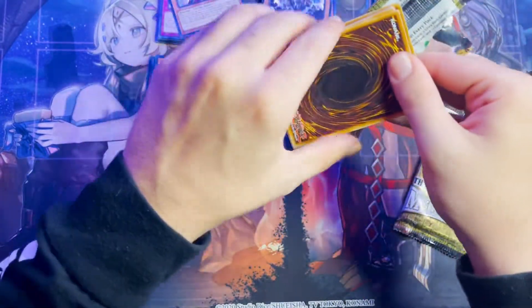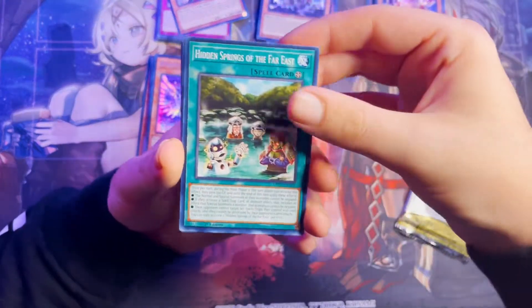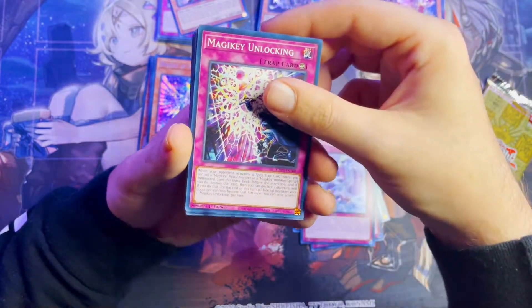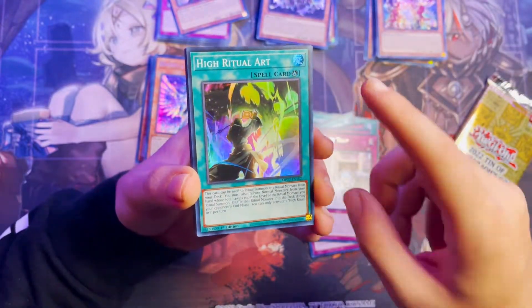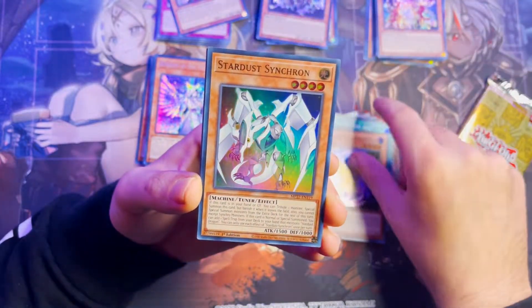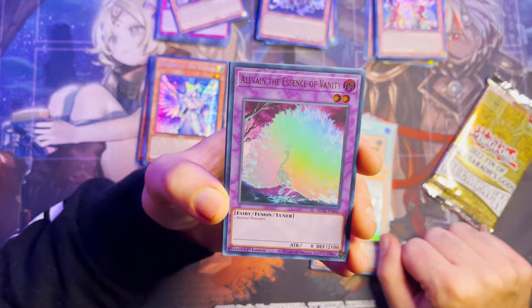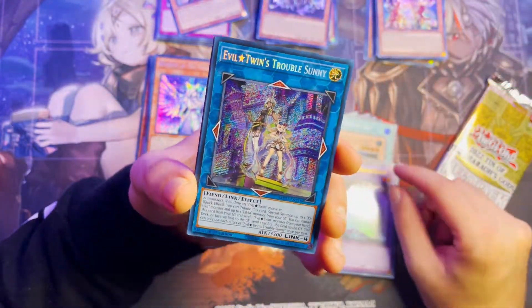I was thinking for the next video I'll open up probably one of the new sets — either Power of the Elements or whatever the other set is that just came out, I forget the names. We might open more Ghost from the Past too. Radiant, Stardust Synchron — that's a great card. Evil Twin Trouble Sunny as our Secret Rare in that pack. A lot of people are using these fusion cards.